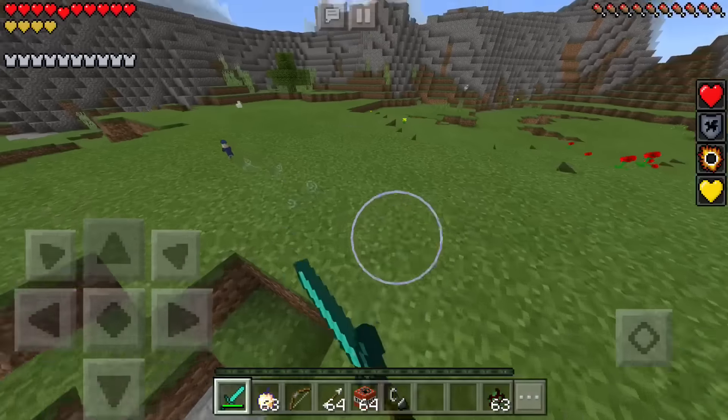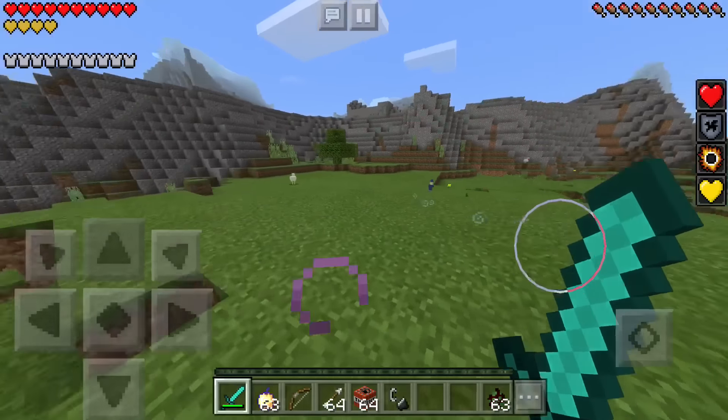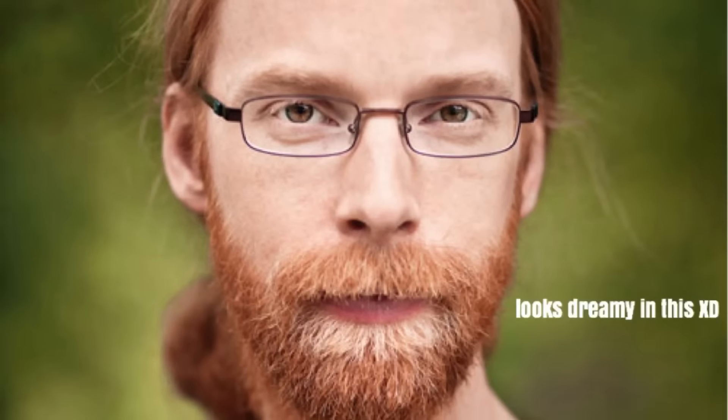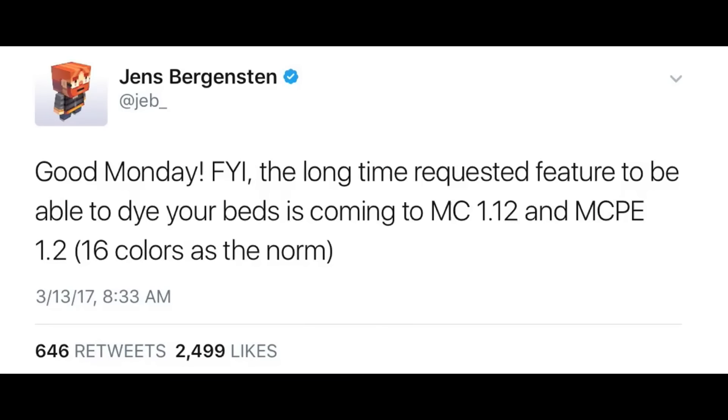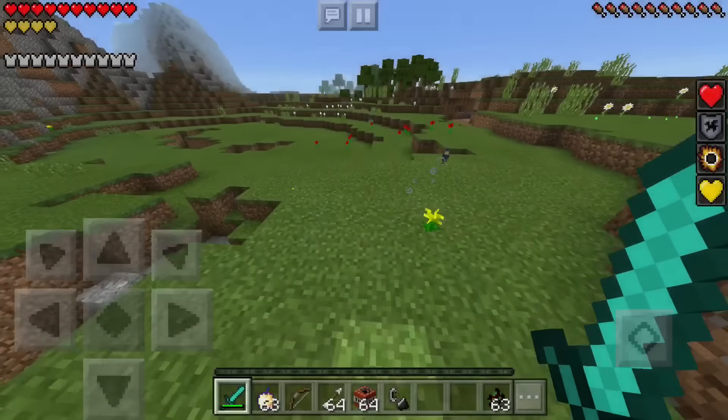Let's get into the news! To start off with the big one — the huge thing that Jeb posted: 'Good Monday. FYI, the long-time requested feature to be able to dye your beds is coming to Minecraft 1.12 and MCPE 1.2, with 16 colors as the norm.'